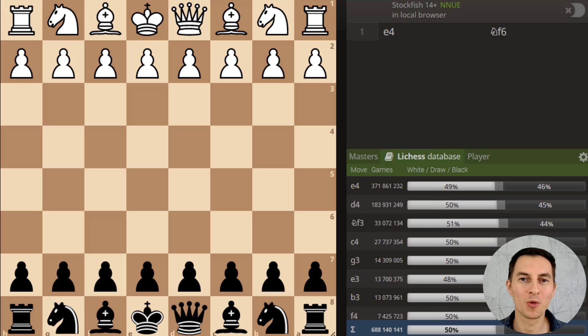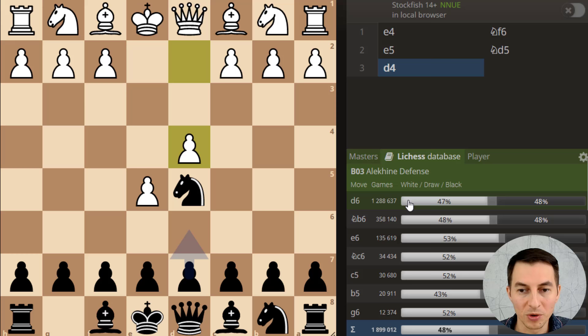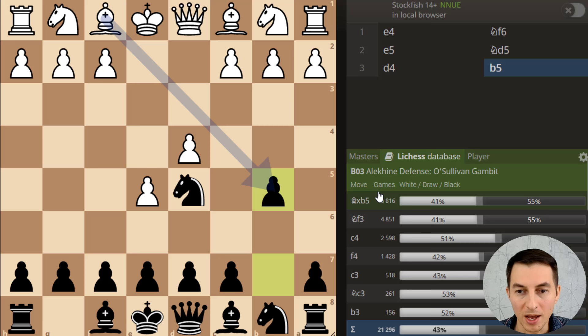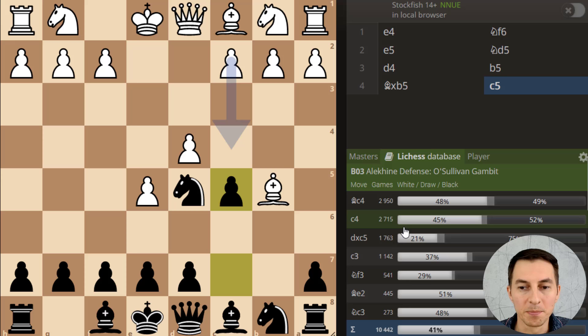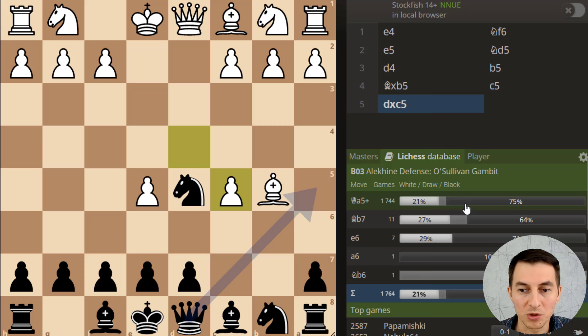Let me also show you one more interesting variation and something really funny about this whole gambit overall. Let's say white goes pawn e4 — or pawn d4, it doesn't really matter. The main move for white is pawn e5, we go knight d5, they usually go pawn d4, and we play our weird stuff: pawn b5, the Old Sullivan Gambit. White will certainly capture the pawn happily, and now you play pawn c5. Here in the bottom right corner you can see the statistics of most common moves. We have already analyzed that pawn takes c5 is a very common error — as you can see, queen a5 just wins here in most cases. You can see that 2500 and 2600 rated players were trapped that way.